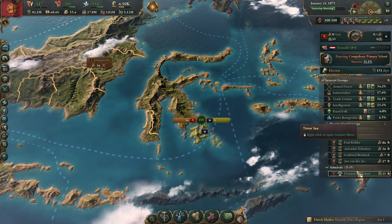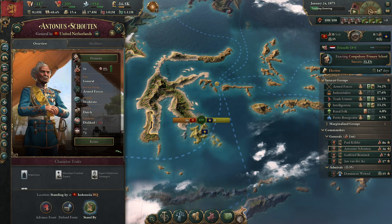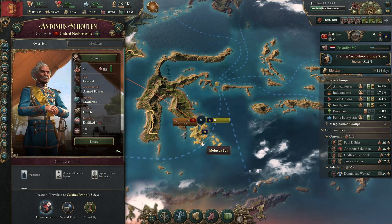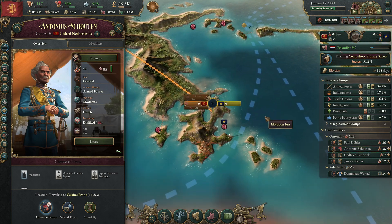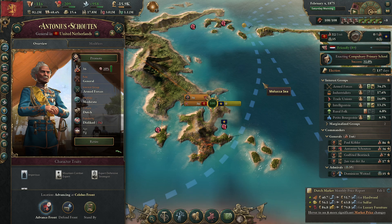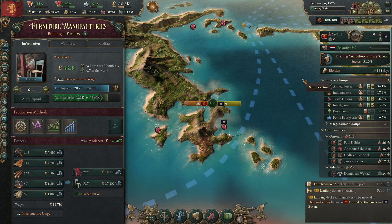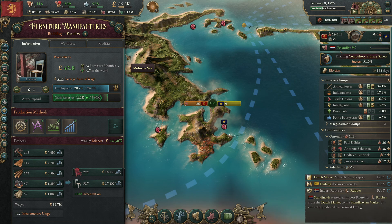Let's get my Indonesian general mobilized and send him over there — he should arrive very soon because he's already in Indonesia. He's 72 years old, I don't like that — I want to keep this one for a while. Furniture factories are getting built, that's going to solve all of those problems.